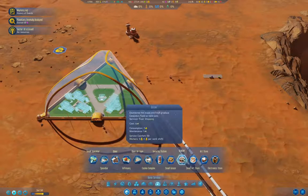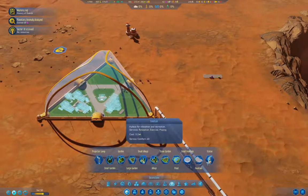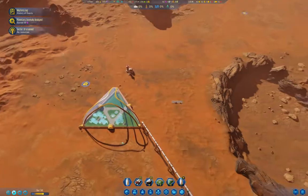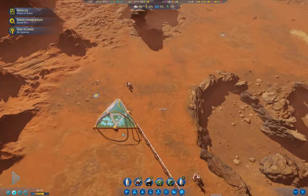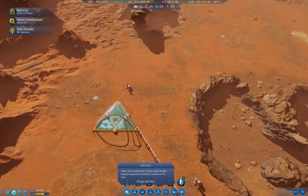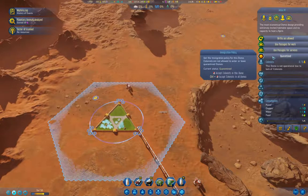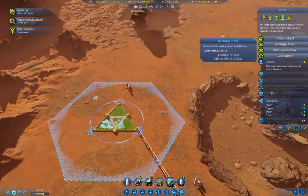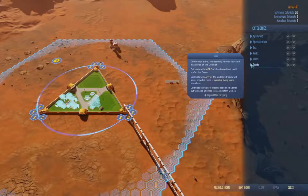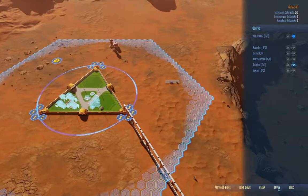I'll put a small fountain in there too, and then that stuff can get built. I'm also going to filter — quirks, tourists — no tourists. Apply. And age group: no seniors, no children, because I need people that can work.